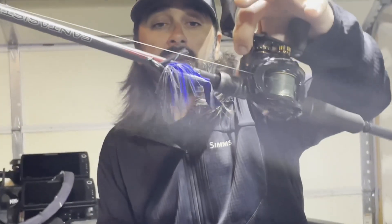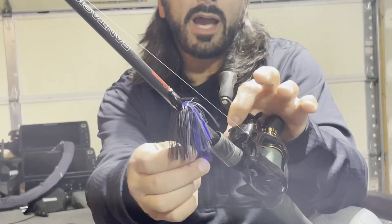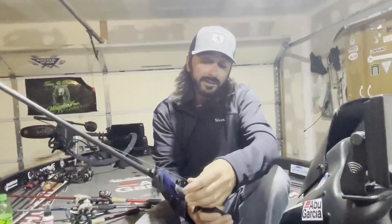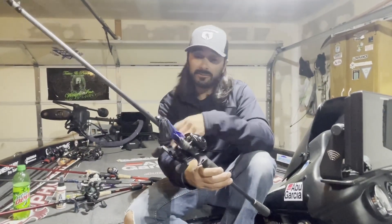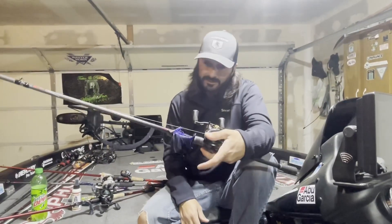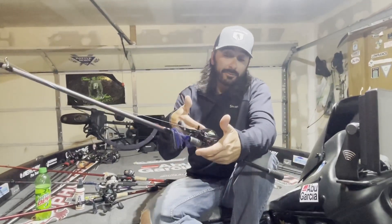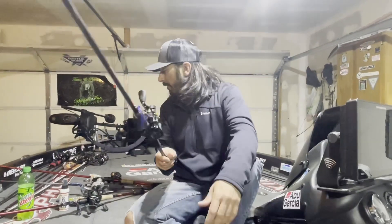Well, I'm a liar — I did crack one rider on the Fighter jig. That is the Five Ace in sapphire black and blue. And then this is the new Boss Grub 4-inch — I trimmed it down, which really makes a compact trailer. I flipped this on a 7.3 heavy Fantasita with a 7.3:1 Premier reel, braid to a 20-pound fluorocarbon leader. I caught a lot of fish on it but only one fish that I brought to the scales.